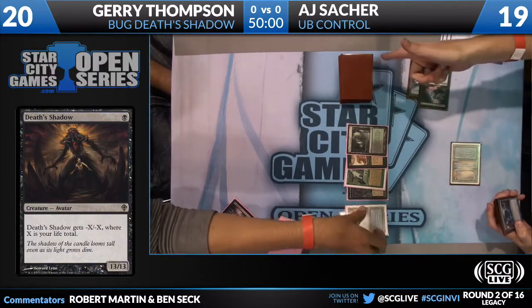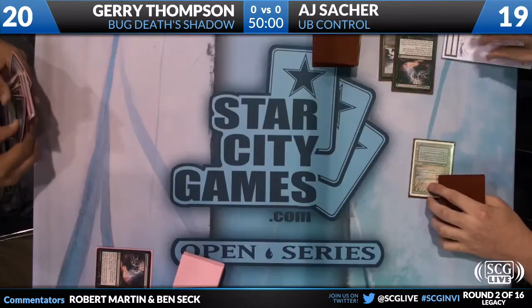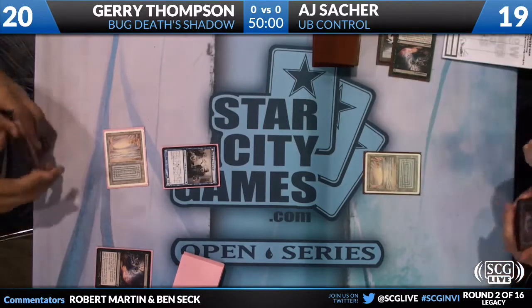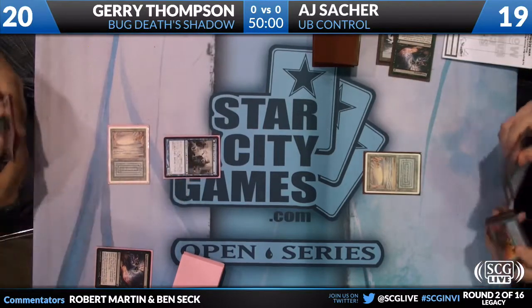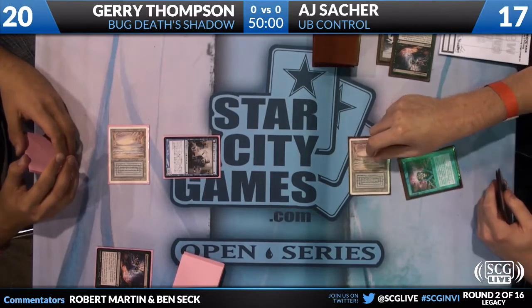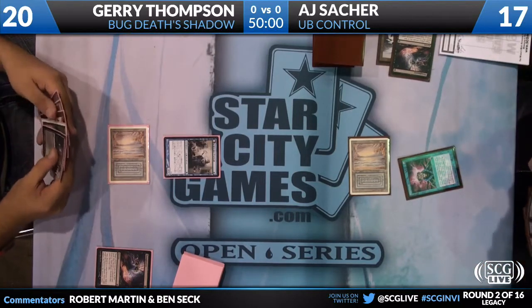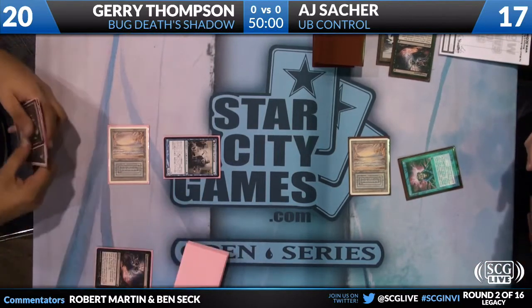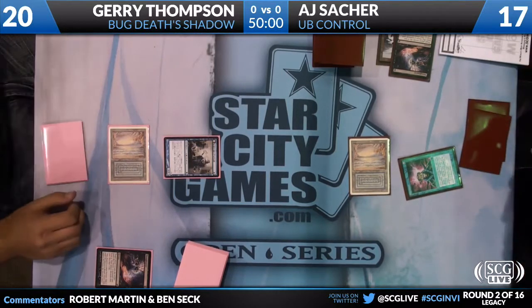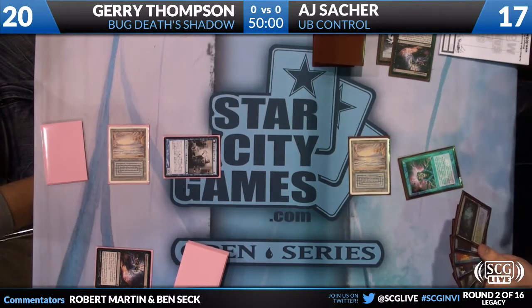We exchanged Thoughtseize for Thoughtseize, and now Jerry's on the play. So AJ actually has four Battlefield Strix, which is actually one of those cards that is only really available to play in Vintage and Legacy because it was in one of the specialty products. It's a blue-black 1/1 flier with Deathtouch that draws a card when it comes into play. It's really well-suited to shutting down a creature offense.